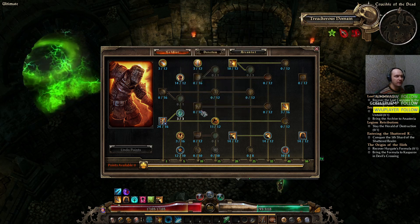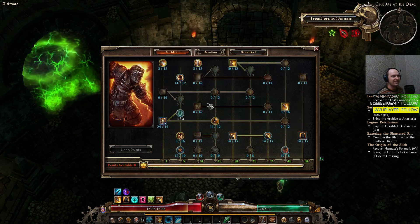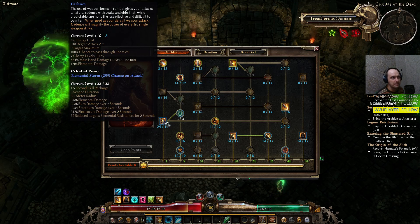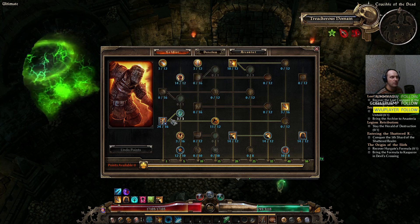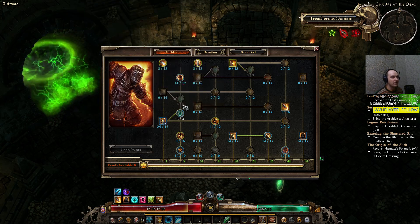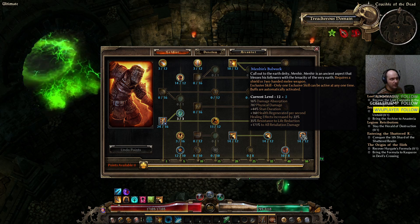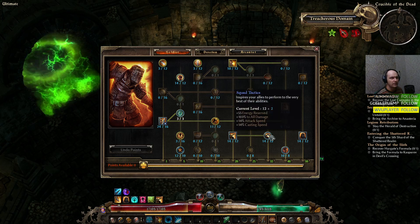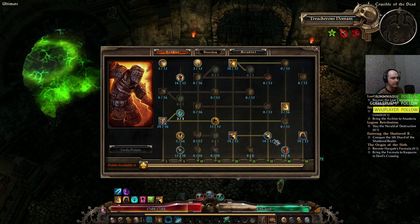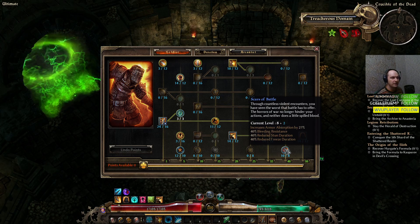Admittedly, some skills like Callidor's Tempest hit every enemy on screen so the clear speed with this build is slower than Callidor's Tempest. You obviously want Discord — it converts 100% of physical damage to elemental damage for Cadence, and this is a must-have. I went with Menhir's Bulwark for some physical damage that also converts to elemental every time you use Cadence. Field Command gives offensive and defensive buffs; Squad Tactics gives more attack speed. I used Scars of Battle for armor absorption.